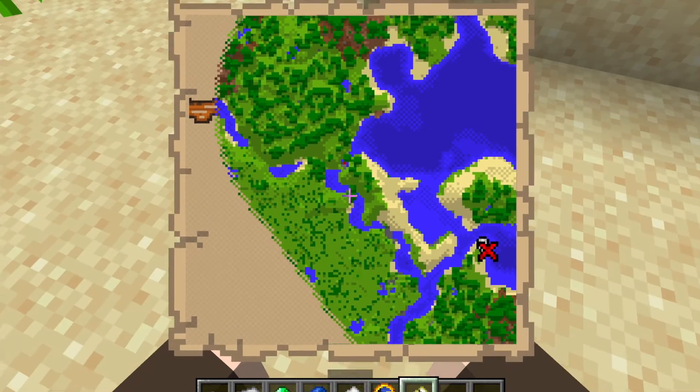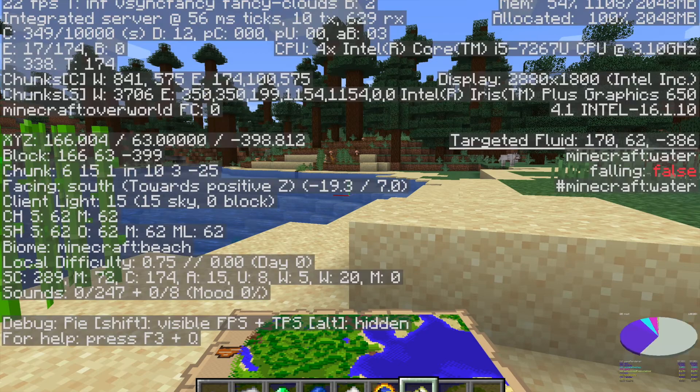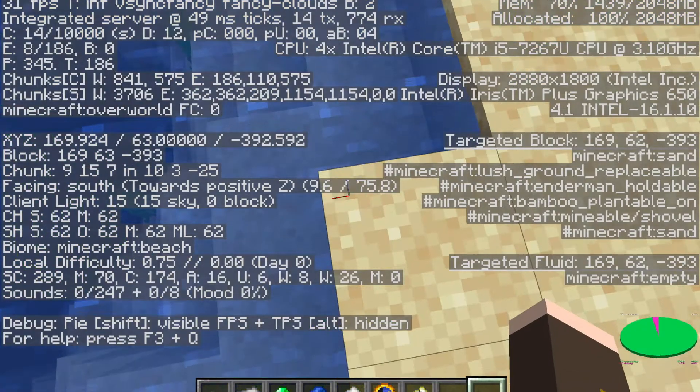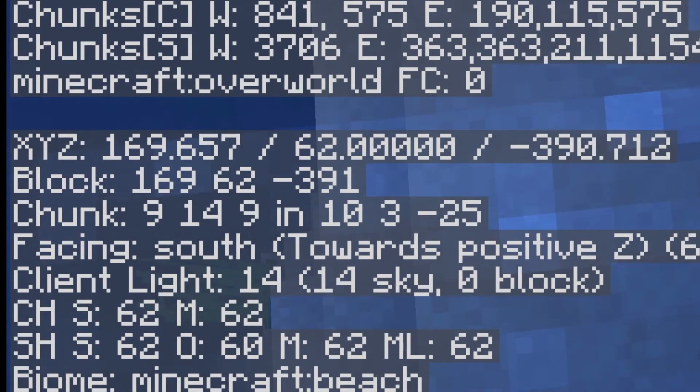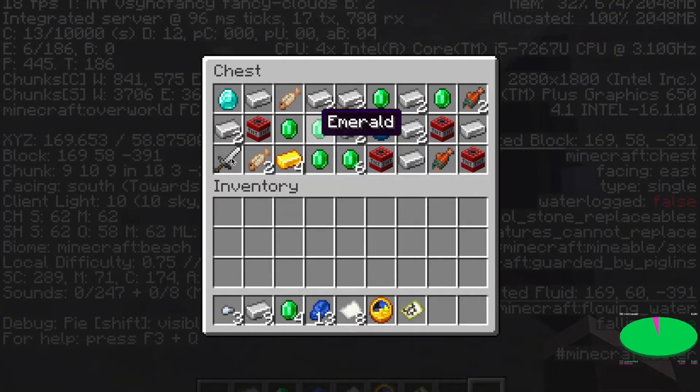Tip nine: we all look for buried treasure when we find a map, right? But there's an easier way to find it than spending half an hour digging everywhere. If you go to chunk position nine and nine, you will instantly find the chest — it's always there.